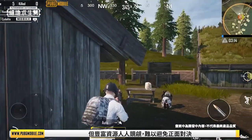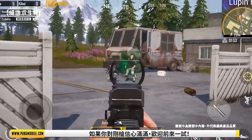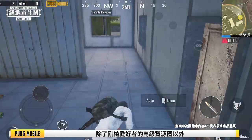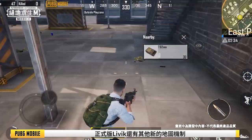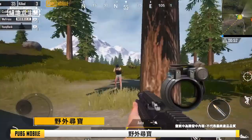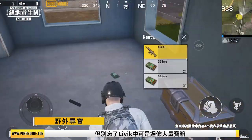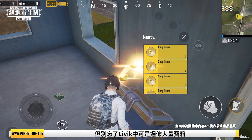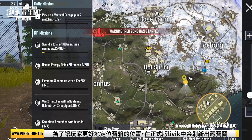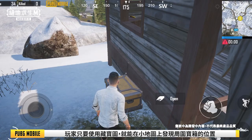These zones will attract other players, so skirmishes are unavoidable. If you are confident in your gunslinging skills, I urge you to take the risk. Besides the advanced supply zone, other features that cater to different player styles have been added. Treasure hunt: To help players locate crates peppered throughout Livik, we've added a treasure map to the official version. Players can use the map to mark crates on the mini-map.